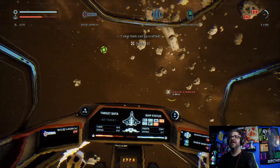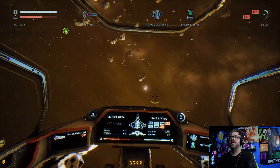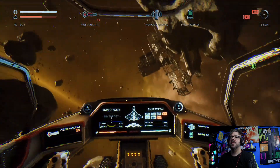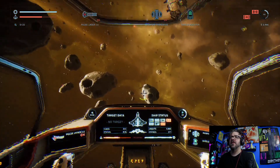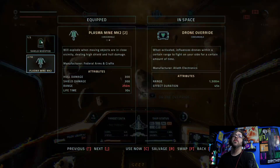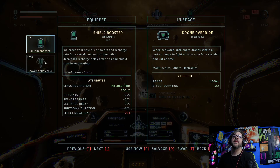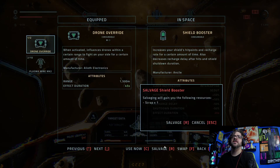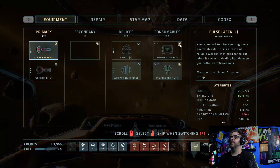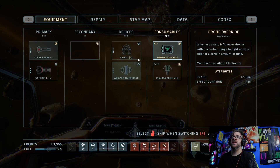I can't use it — I think it's because I changed that with the plasma mind. I'm almost low on the shield booster so let's go ahead and swap that and salvage. Plasma mind was pretty okay but let's go ahead and get the drone. So the gatling — you can only upgrade it three times. It's perfect.